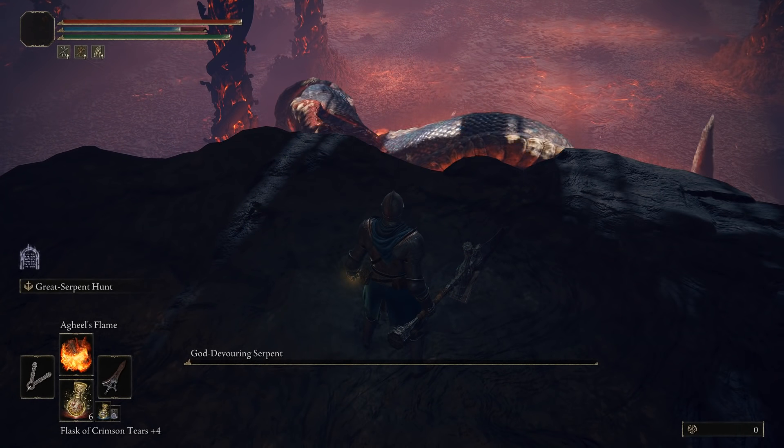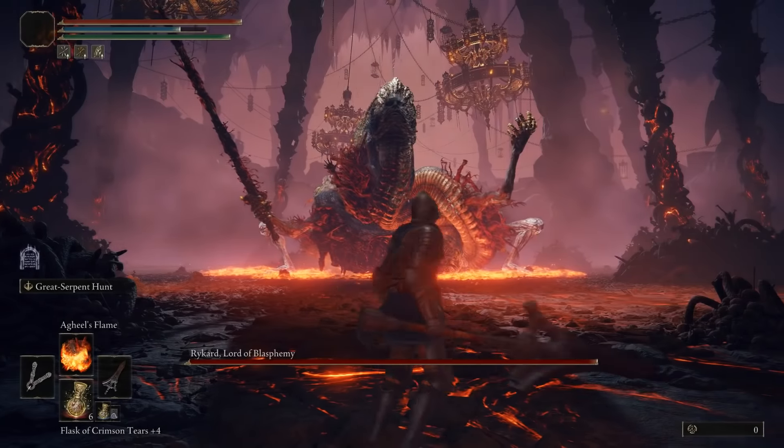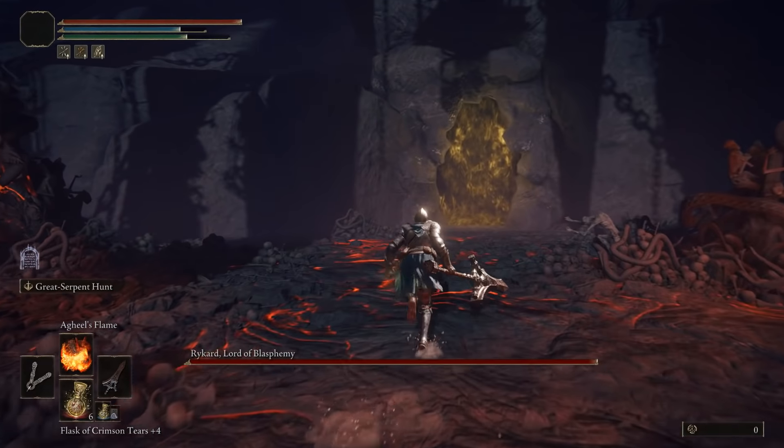Once his first form is dead, the cutscene will trigger. When it's over, you'll be teleported back onto the ground as his second phase begins, so you'll have to run back to the rocks and jump up again.